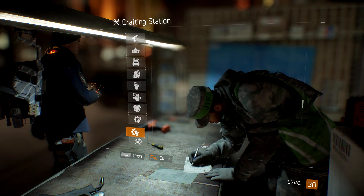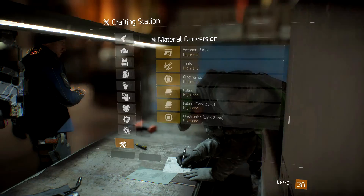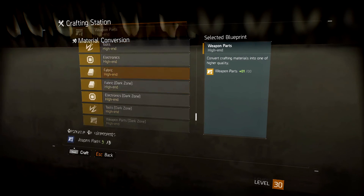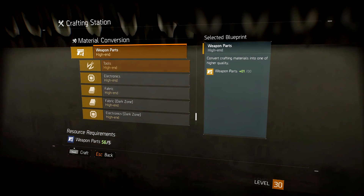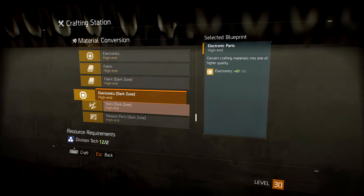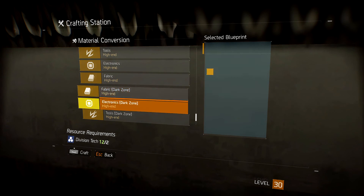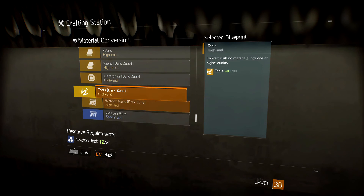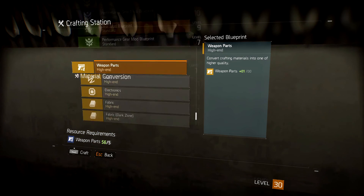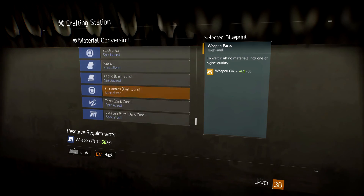At the crafting station under material conversion, you have to click and scroll down. You'll see things like electronics, tools, and weapon parts — all of that is dark zone material. You're going to have to craft dark zone electronics, tools, and weapon parts, as opposed to using regular high-end weapon parts.